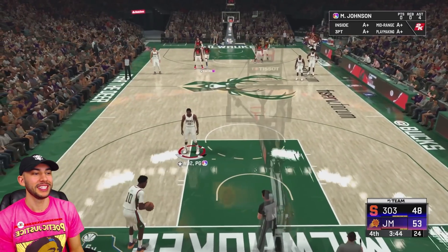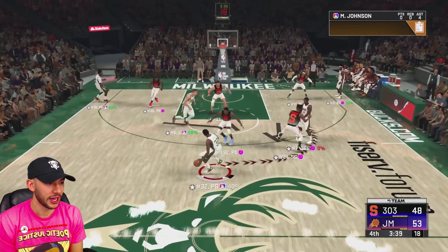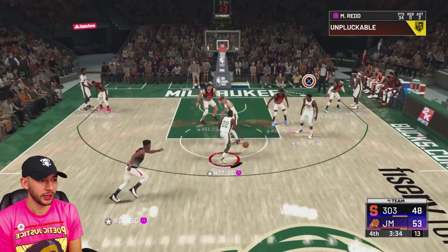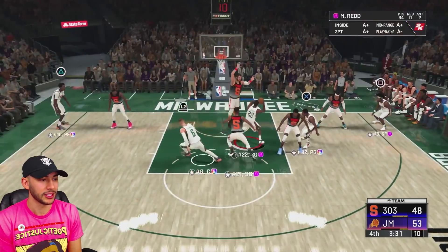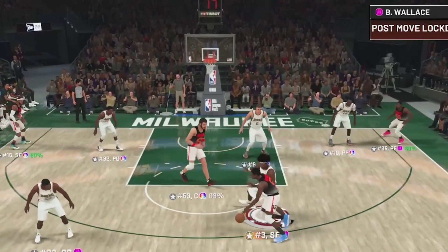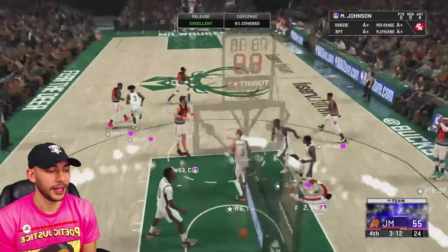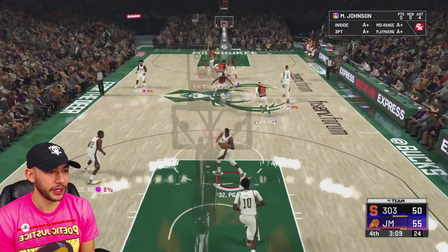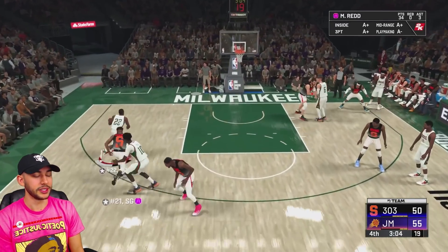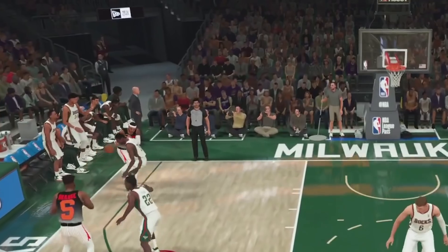Fourth quarter time, five-point lead on the game. We got the starters out there on the court. See if Michael Red can close this thing out for us. Starting with a play — Magic Johnson, Hall of Fame dimer, we should be able to drop a good one for him. Hit him with a pump fake on Jimmy Butler. Michael Red, that's going to be a good step back. There's going to be a lane — finally get that driving dunk off. It's all the game for Michael Red, we just got to lock it down on defense.